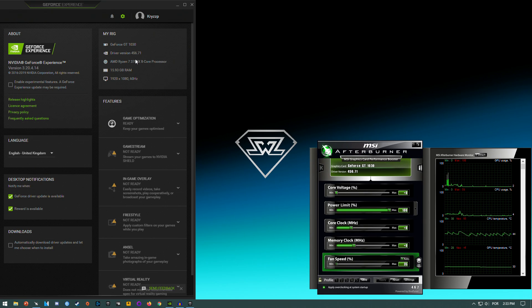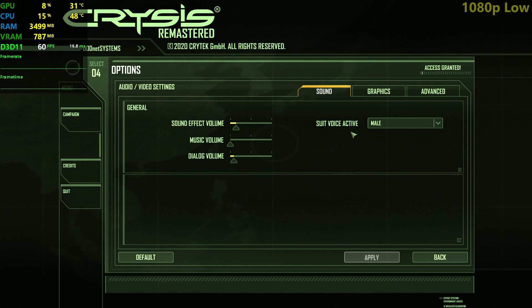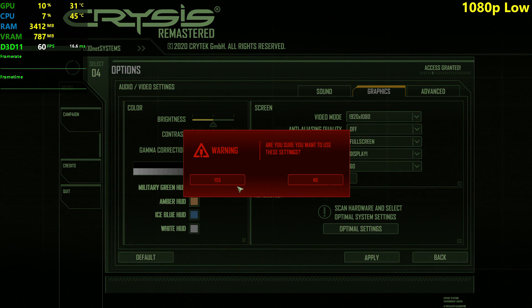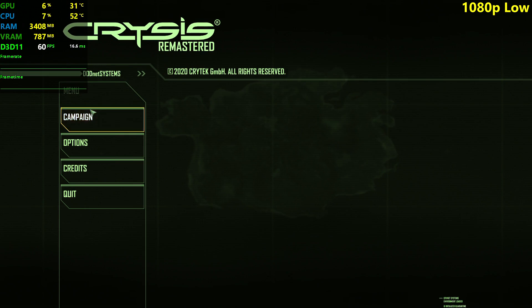You don't need a Ryzen 7 3700X to get the same FPS — something like a Ryzen 3 1200 will do. I'm going to be testing at 1920x1080, 1600x900, and 1280x720, and possibly 800x600 if 720p doesn't run well. I'm disabling anti-aliasing and playing at the lowest settings possible.